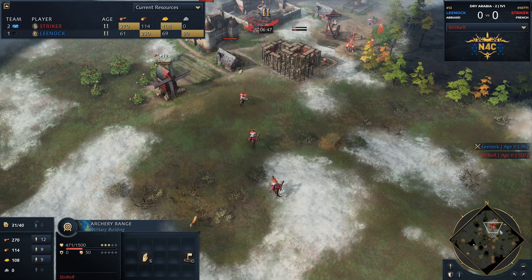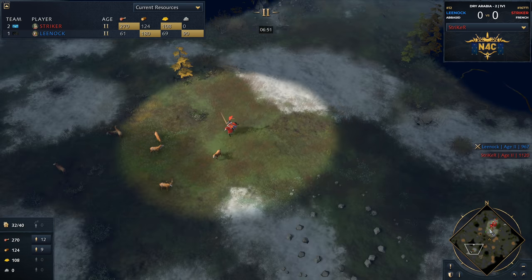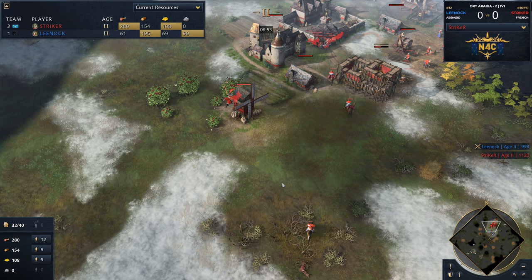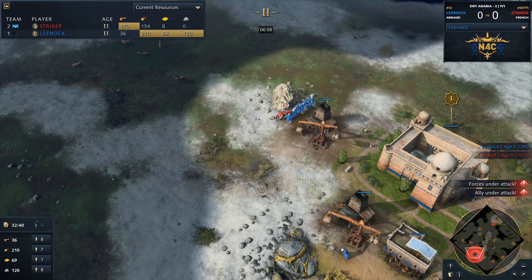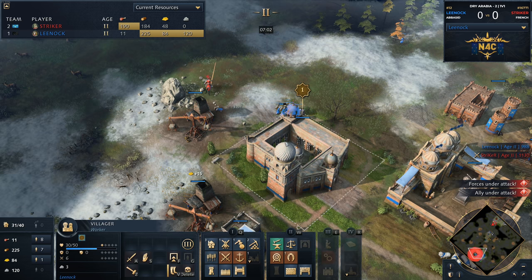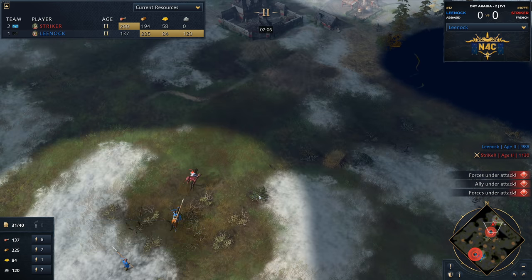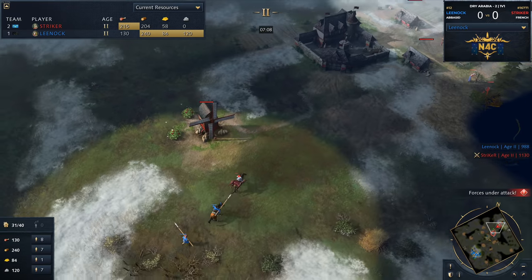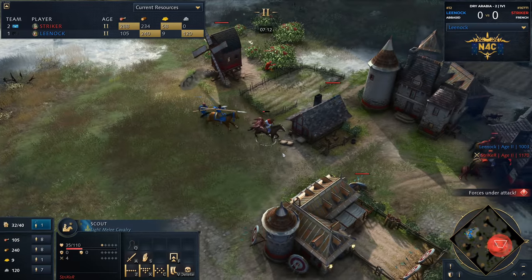As mentioned earlier, we would potentially see an archer range coming out — and that is indeed going to be the case. But keep in mind he's also going for professional scouts here as well. As a knight charges in for Striker, Lee Nock is a little slow to react, and that is going to be one villager taken down on the stone mine. Slowly but surely, Striker is carving out an advantage — with professional scouts he's going to have a great food eco, and he's starting to kill villagers from the other party.